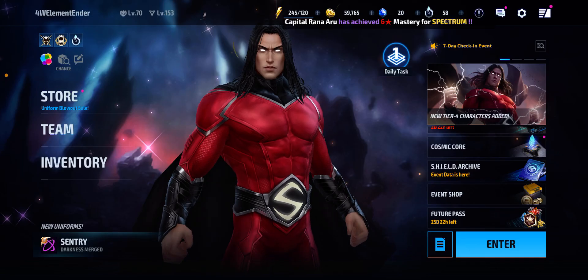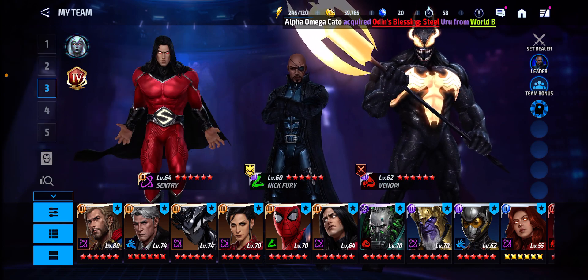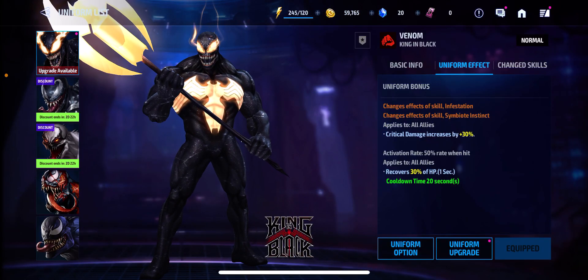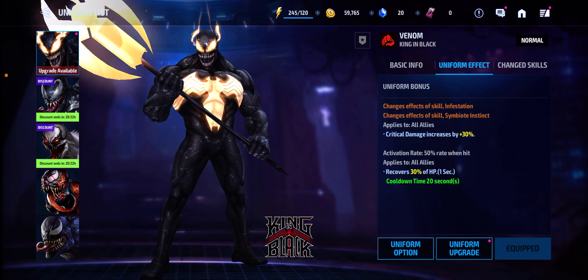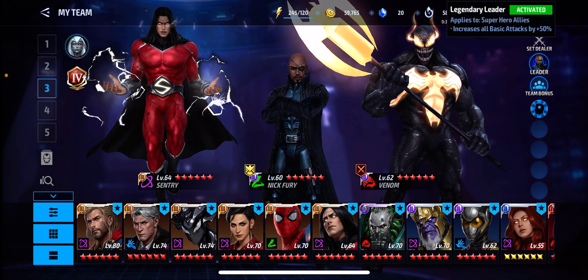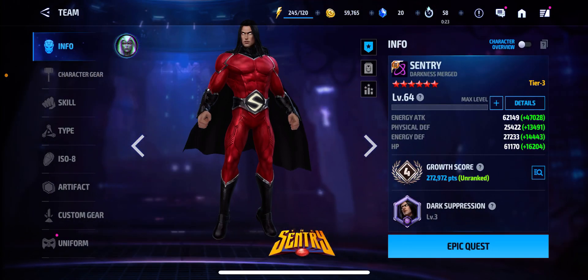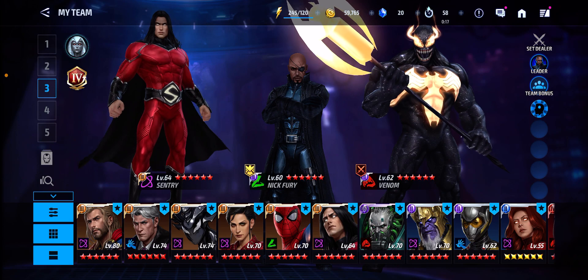I don't have the Colossus uniform, so this is going to be the team I'm rocking with right now for Timeline Battle, to test out Century. The reason I'm not using Wasp is because of Venom — it's a uniform effect that has crit damage and recovers 30% HP, with a 20-second cooldown. Because Century's survivability is really high and his attacks are really high, I'm going to get Nick Fury lead to support with extra super armor and damage to villains, since Century's a hero.